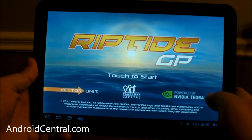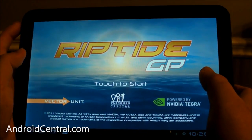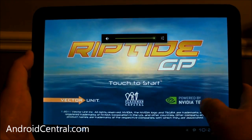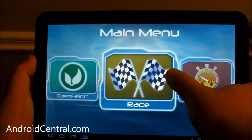Hey there everybody, Phil here for AndroidCentral.com, and we're going to take a look at Riptide GP. This is a game we've seen teased for a while now by Nvidia, because it's a really good Tegra 2 app that takes advantage of the dual cores.